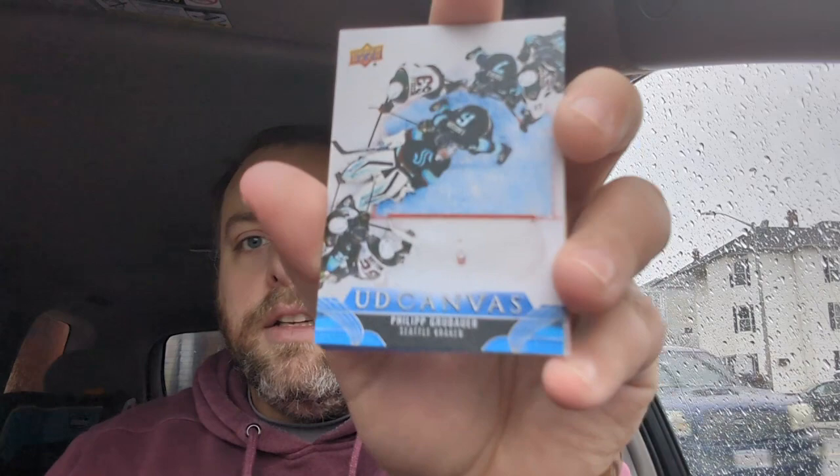And look at that — recognize that? That's the second one of these we got. It's the Philip Grubauer card, coming in a bit fuzzy. But look at that, we actually got a Young Gun — Lucas Condotta right there. So one pack, one Young Gun, one PC. That Young Gun might be worth a dollar, who knows. Put those aside, let's open pack number two, still hoping for that Connor Bedard.